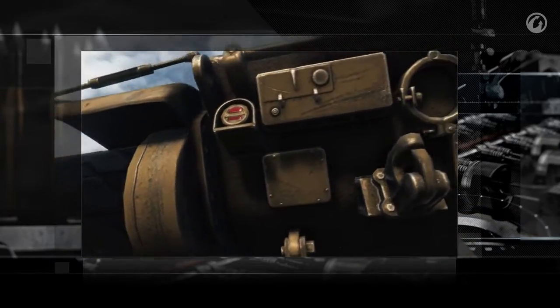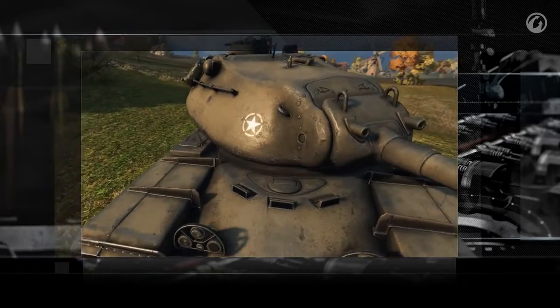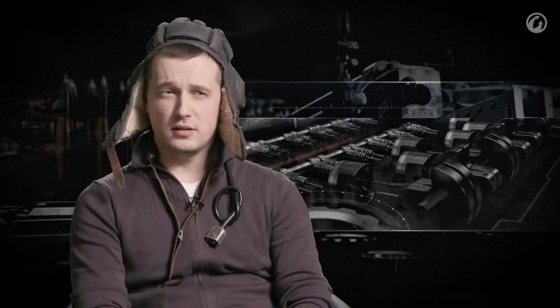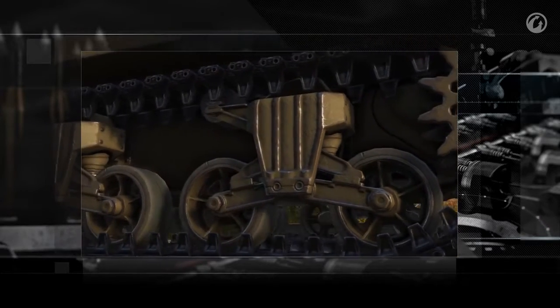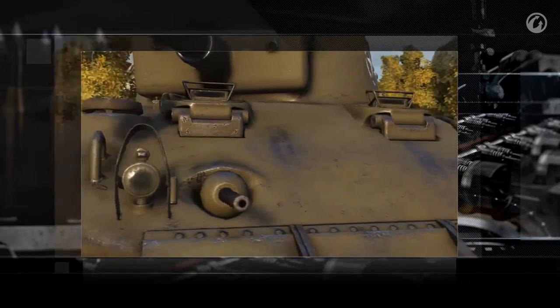Objects will be more realistic not only due to an increased number of polygons. An advanced texture mapping system will be introduced as well. The underlying goal of the new material model is to let players understand the size and weight of the vehicles — to give you that feeling that your tank is a massive chunk of metal. Just by looking at them, everyone should feel the weight of these monsters.